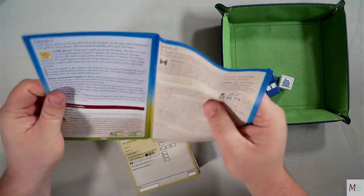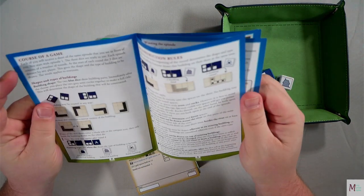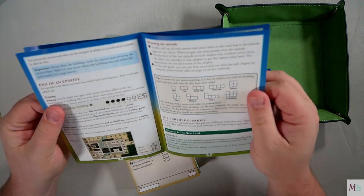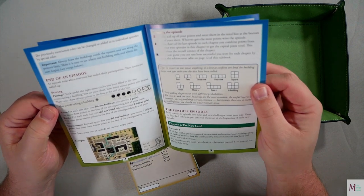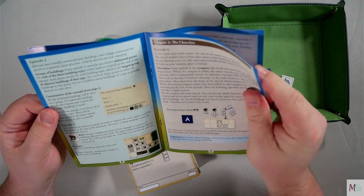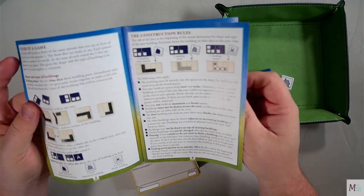I believe adjacent means just up, down, left, right - not diagonal. Yes, I'm pretty sure adjacent buildings means just up, down, left, right.